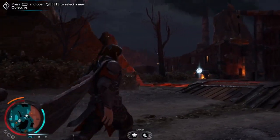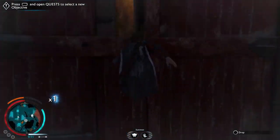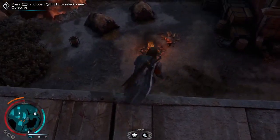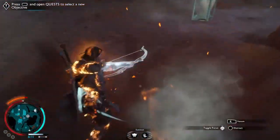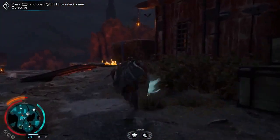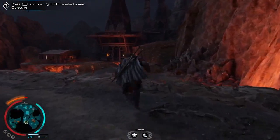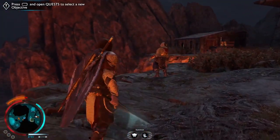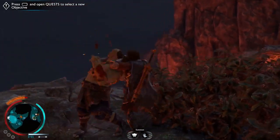One of my favorite things to do in Shadow of Mordor was to quietly find a group of orcs huddled around a fire and have it literally blow up in their faces. As you can see here, Shadow of War takes that idea and dials it up to 11. And of course having so much lava around is good for the economy but not so good for workplace-related injuries.